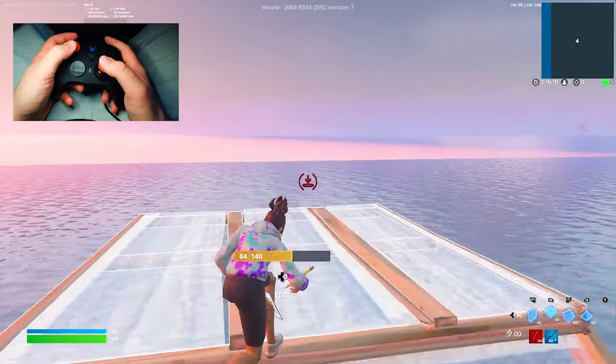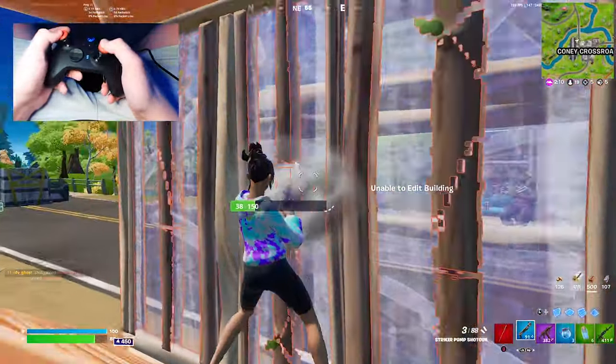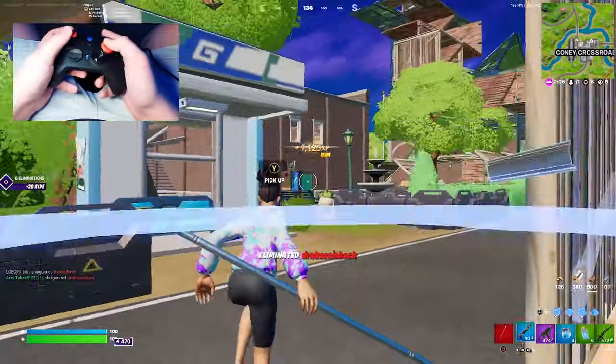You can even do it through your own wall to throw your opponent off even more. This one is pretty situational, but if you're in a long fight and you can take someone's wall, try it out and see if you can get a stare into their box — it'll totally throw them off.